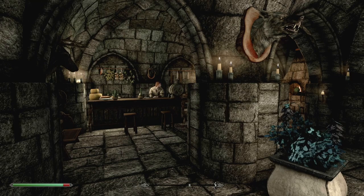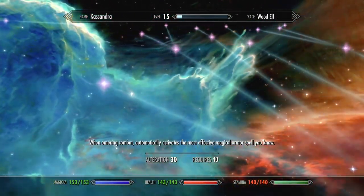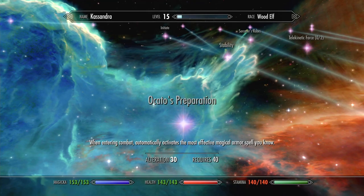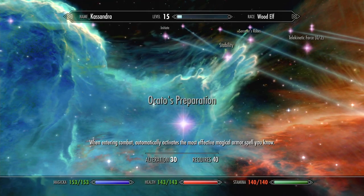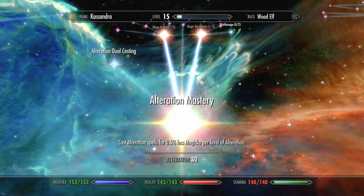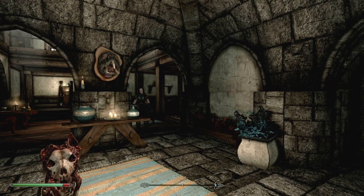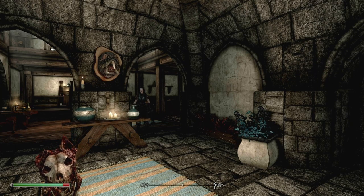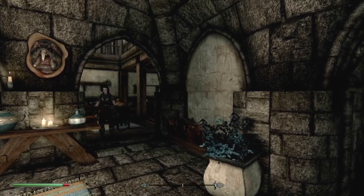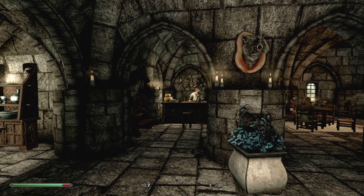From there I'd like to get my Alteration up to level 40 so we can get Atromancy — sorry, Mage Armor preparation — which will automatically cast a flesh spell when we enter combat. I'm hoping to pick up the Staff of Paralysis too, which is in a cave close to Markarth. I also want to check if Sam Guevenne is here so we can start that quest and work towards the Sanguine Rose, which lets us summon a Dremora Lord. I'd also like to get sneak up to level 40 for the bow damage perk.